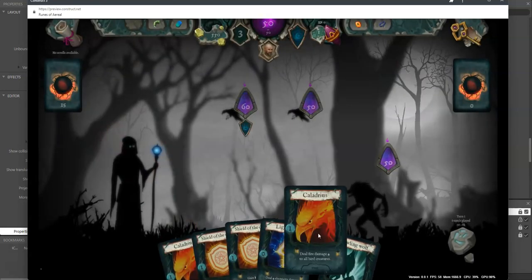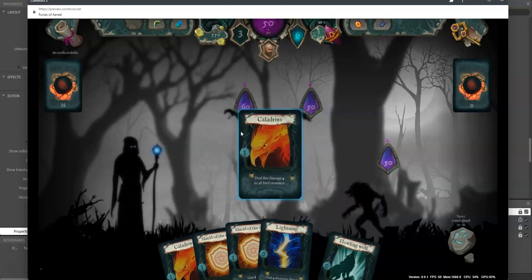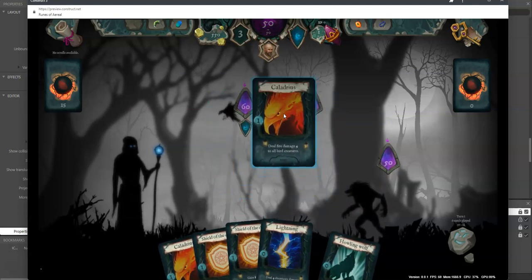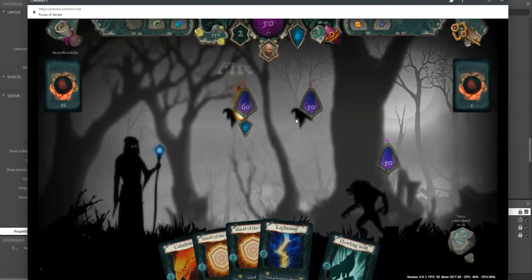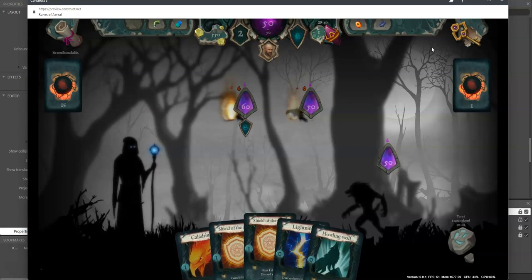Here in the game we have the Caladrius card. It deals fire damage to all bird creatures. I deliberately added some bird creatures and a lot of Caladrius cards — I'll drop it and the birds become on fire. That's the Caladrius card.